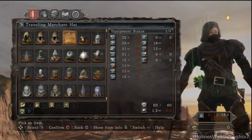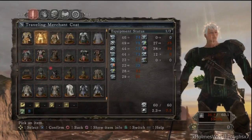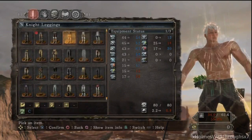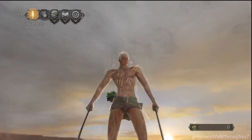It's a rare drop so he doesn't always drop the item, and he only spawns once per game. So yeah, if you want the visible set it's gonna be a bit tough. But the invisible set you can just get from the armor merchant NPC.